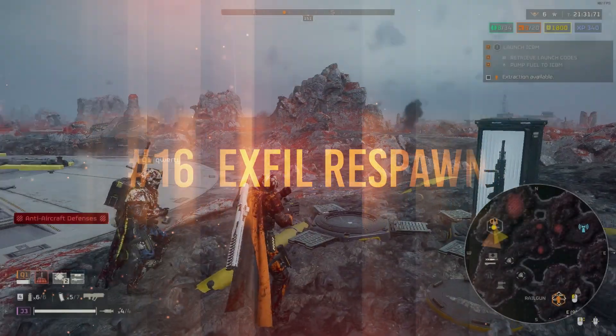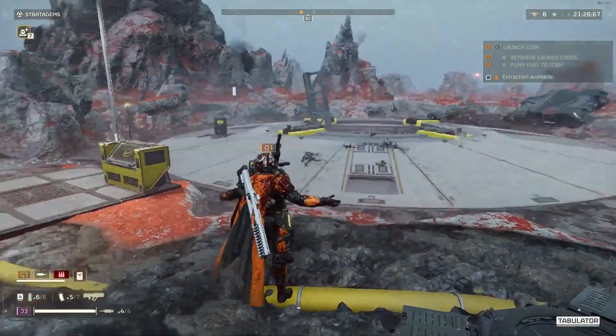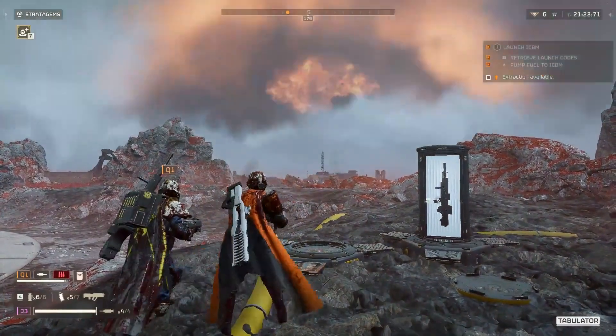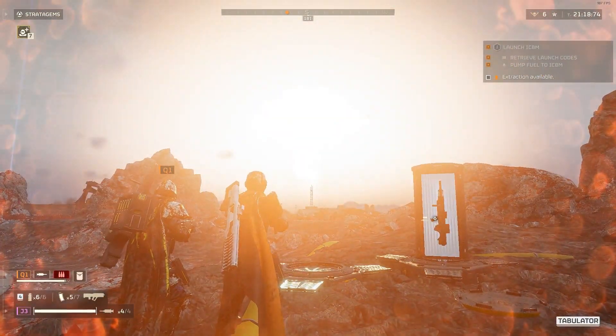Number 16: in tight exfils, throw a squad respawn towards the chopper whenever it lands. Instead of trying to throw it away from all of the enemies, throwing it directly to the chopper gives you a higher chance to exfil or have the team exfil.